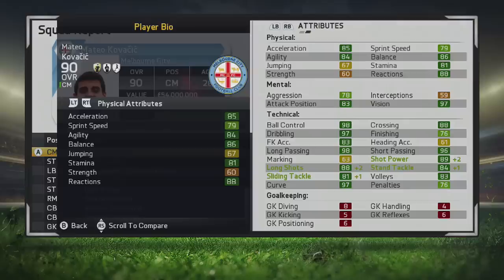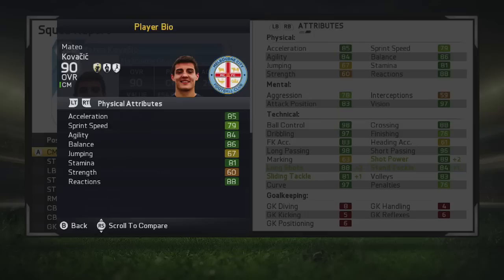We're going to be taking a little look at his physical attributes — he really has grown a lot in them. Dark greens across the board and they're looking very nice. Acceleration, agility, balance, stamina, and also reactions — very nice for him.